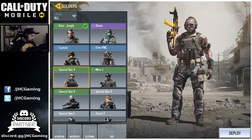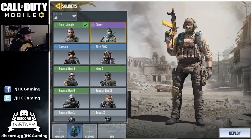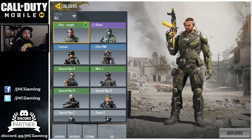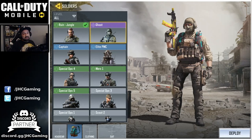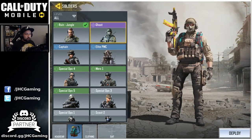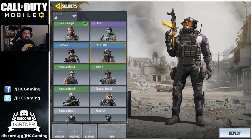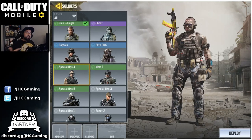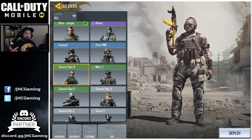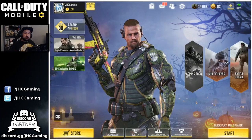There are a bunch of really cool skins in the game. Some you cannot get for free — the Ruin was a special offer, the Ghost skin was in the battle pass that costs $10 or 800 CoD points, the Captain was a special offer in the shop, and the PMC Elite was also in the shop. But the Spec Ops 4 was free last season, and there are more free skins this season. There are a few ways to get free skins.